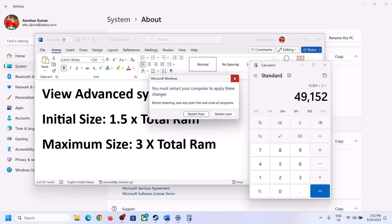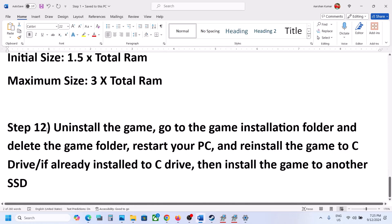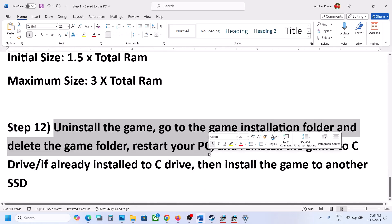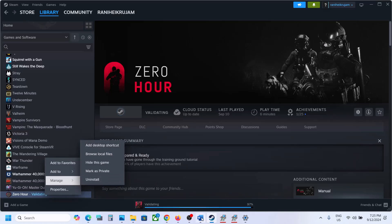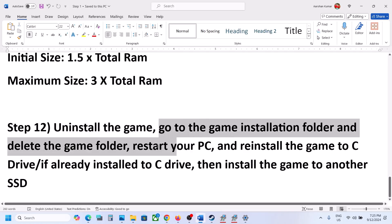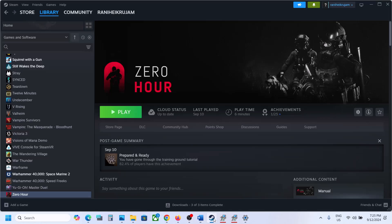The final step is to uninstall and reinstall the game to a different drive. Right-click on the game, select Manage, and click Uninstall. After uninstalling, go to the game installation folder and delete the game folder. Restart your computer, then reinstall the game to the C drive. If the game is already on C drive, try installing it to another SSD. One of the steps shown in this video should help get the game running on your Windows computer. Thank you for your time — please like this video and subscribe to my channel.